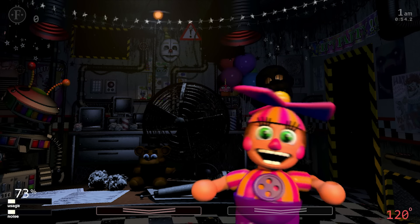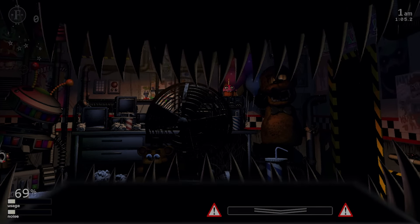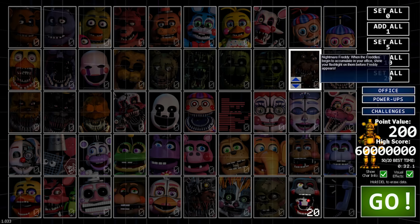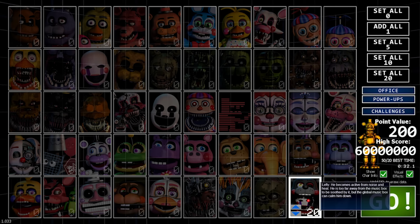DD scared me — I don't have time for you right now! A new challenger appeared — who is this? I think it's Nightmare Chica, and I was right. Out of everyone, DD activated Nightmare Chica. She's not even on the list, it was just complete luck. According to the description, Lefty becomes active from noise and heat — he is too far away from the music box to be soothed, so we want high noise and high heat.